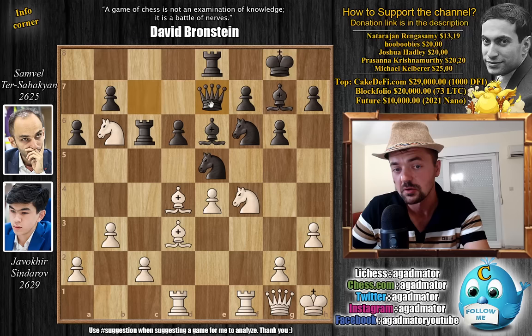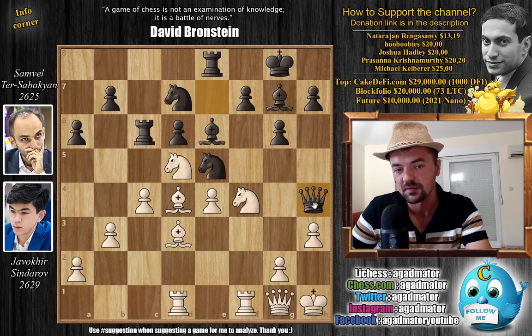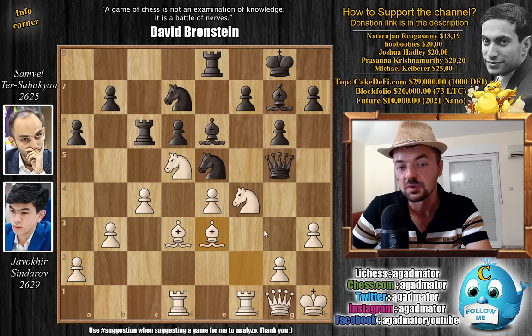Now pawn to c4 just strengthens the position, getting rid of the pawn on c2. Knight f to d7 offers a trade of knights, so knight b to d5, attacking the queen, and queen to h4 — the queen is very active here. Bishop f2 kicking away the queen, queen g5, and now bishop to e3 threatening some very nasty discoveries. Queen back to h4, bishop to f2, queen to h6.